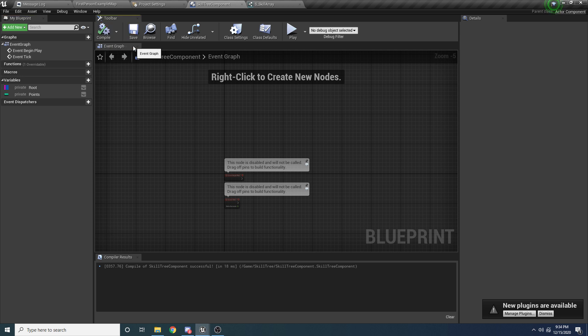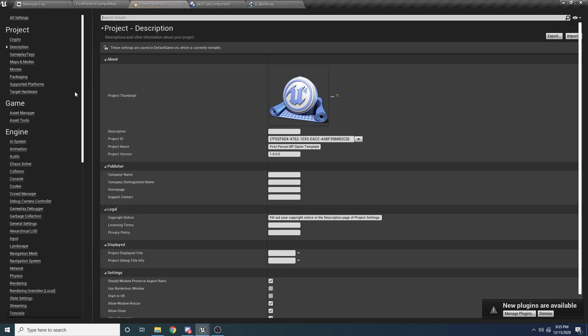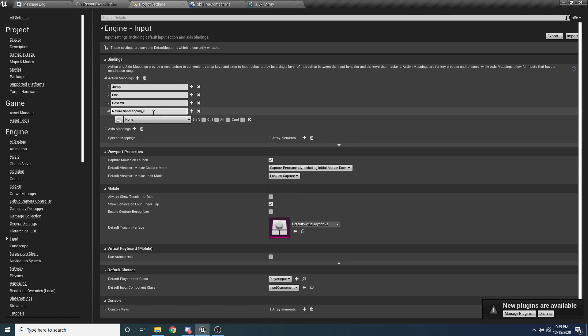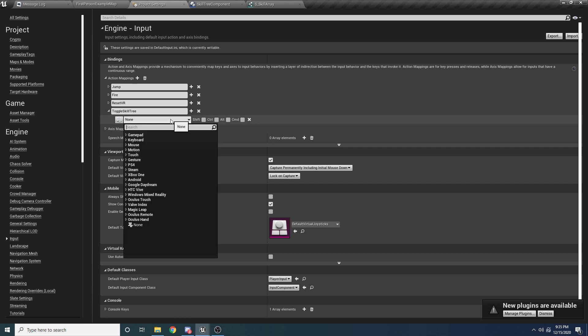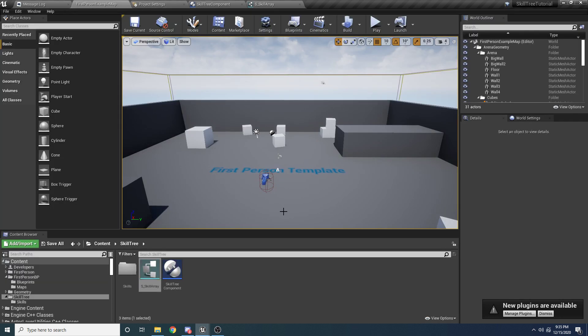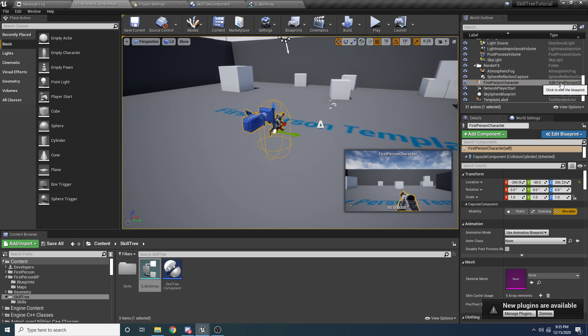Next let's set up the input. Go to Edit, Project Settings, then Input, and add an action mapping. Hit the plus button and call it Toggle Skill Tree. Below it, select the key you want — I'm using P. In 4.26 you can just hit the button and press the key on your keyboard. Then we need to go to our character — select it and click the edit button to open the blueprint. Down at the bottom, right click and add Input Action Toggle Skill Tree.